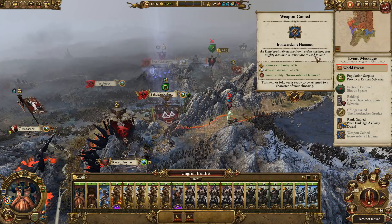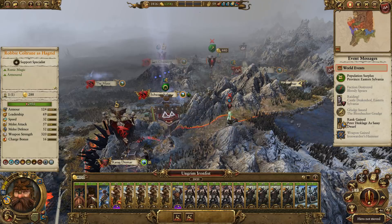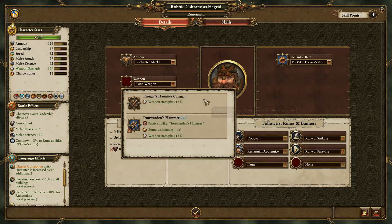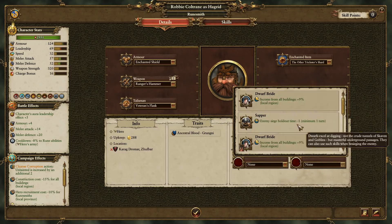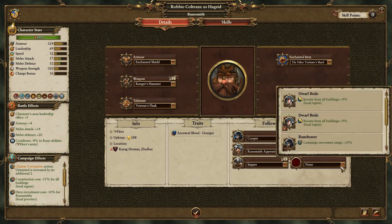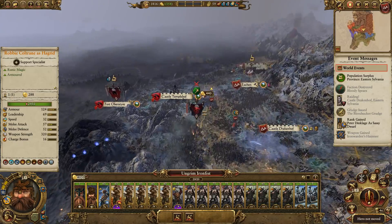We're going to give the Ranger's Hammer to Robbie Coltrane just to boost him up. He's pretty brutal. Give him a sapper there and a dwarf bride — I don't think being a runesmith stops you from marrying, so I guess that's probably alright. That seems fine.